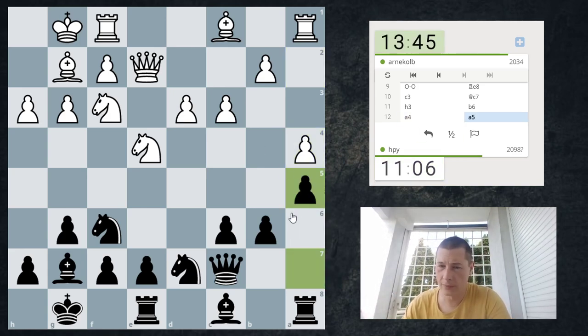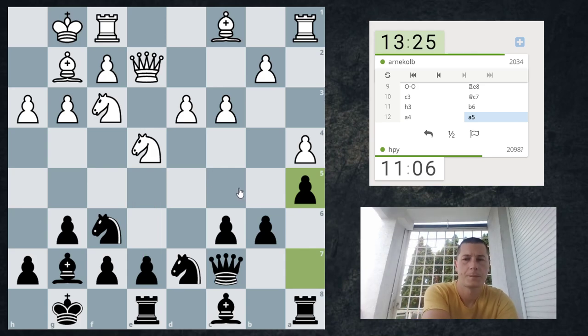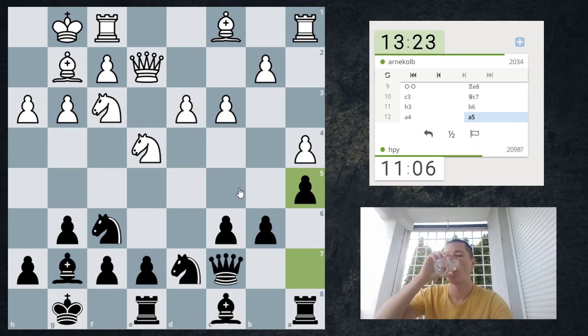I don't want to allow a5, even if I win a pawn, because I think this pawn is going to be weak. And also now, if he ever plays d4, I have bishop a6, forcing c4, weakening d4. In which case e5 is going to be really strong. In these training games, I'll just try to share my thoughts, whether they are correct or incorrect. Hopefully that helps you.